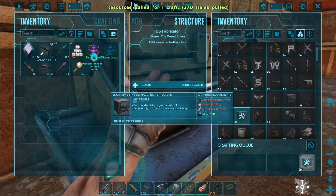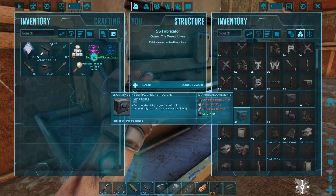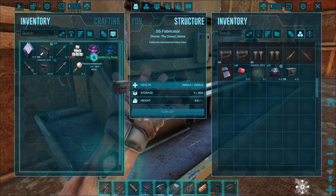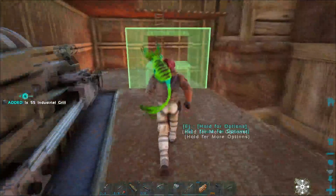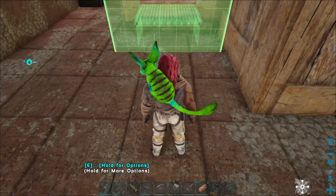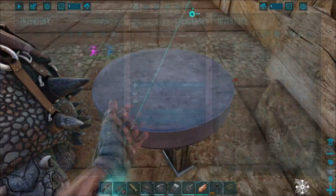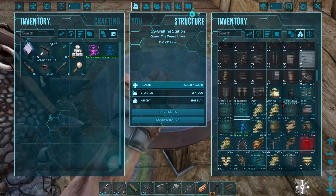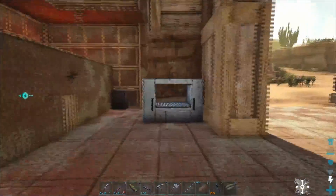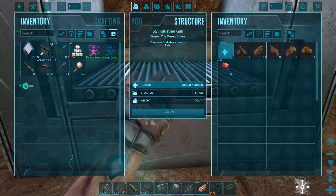One grill, please. Awesome, perfect. I'll put you right here, right next to the preserving bin — now I can just take the meat and move it over. I'll have to make more gas soon.